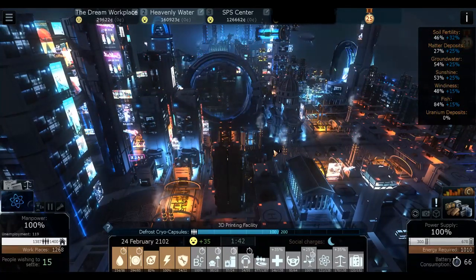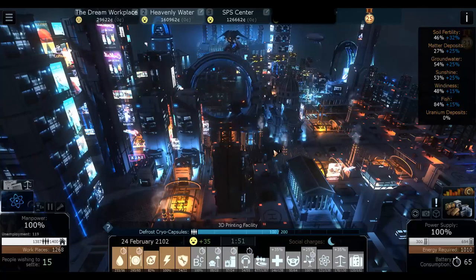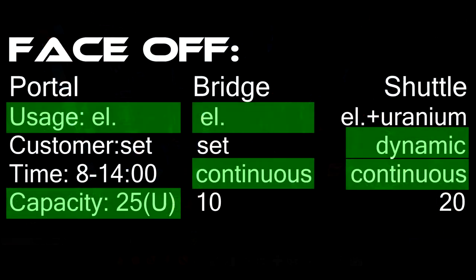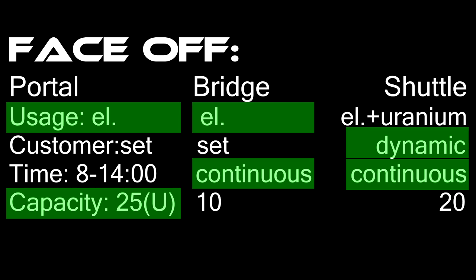First, let's compare the trading portal, trading bridge, and trading shuttle. The first thing to look at is what they require to operate. The trading bridge and trading portal only require electricity, however the trading shuttle needs both electricity and uranium.